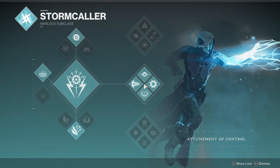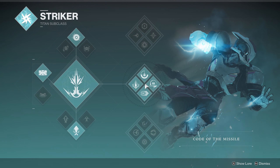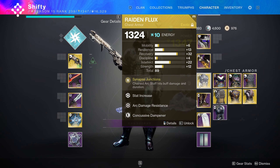Alright, to start things off I'm going to go over my subclass and exotic choice for each class. On my Warlock I'm running Chaos Reach with Geo Mag Stabilizers, on my Titan I'm running Middle Tree Striker with Dune Marchers, and finally on my Hunter I'm using Bottom Tree Arc Strider with Raiden Flux.